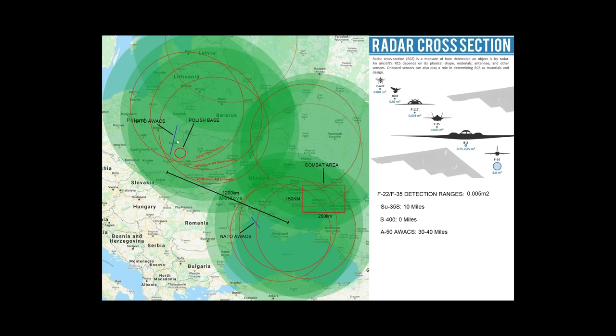Note the AWACS positions plotted out from FlightTracker, and also the S-400 Russian known positions. Radar cross sections are very important for these simulations. Today we're using the F-22 Raptor only, for simplicity - the F-22 is a better air-to-air fighter than the F-35. We're using a radar cross section of 0.005 meters squared, which gives us a rough detection range of 10 miles from an Su-35S frontline fighter, with firing range at about 6 or 7 miles.